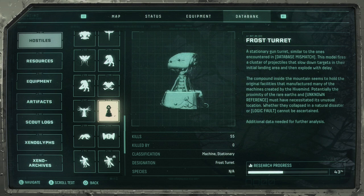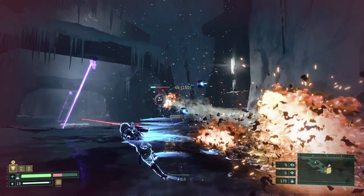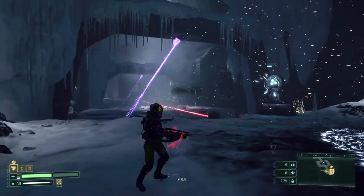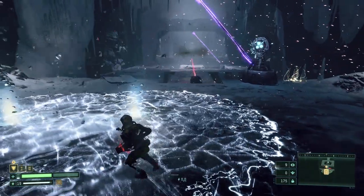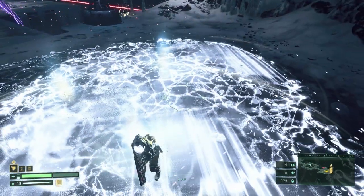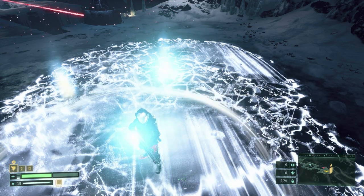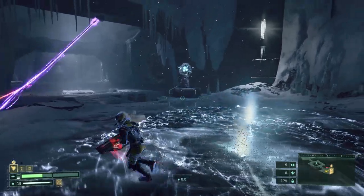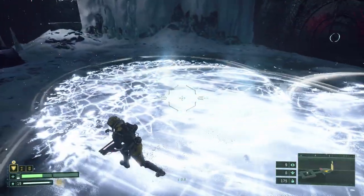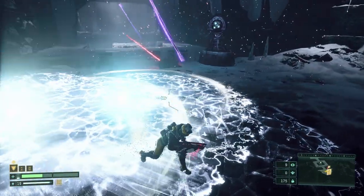Let's start with our first enemy, the last turret variant, the Frost Turret. Thankfully, this is the easiest turret of them all — it will shoot ice spikes that freeze the ground beneath you to slow you down. After one second you will notice each frosting circle has a light circle that shrinks to the center; when it reaches it, there will be a faint explosion that can damage you. Just keep moving to make sure you are never inside the circle, and take out the turret whichever way you want.